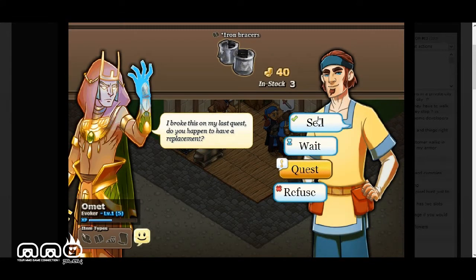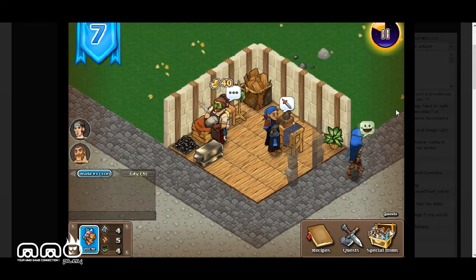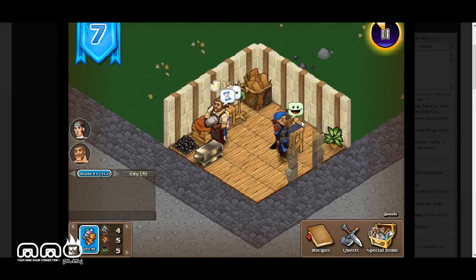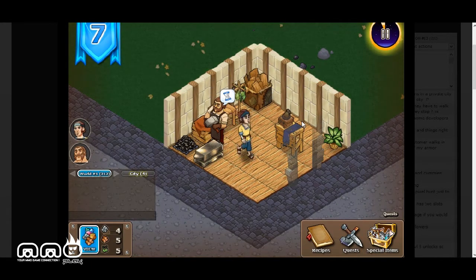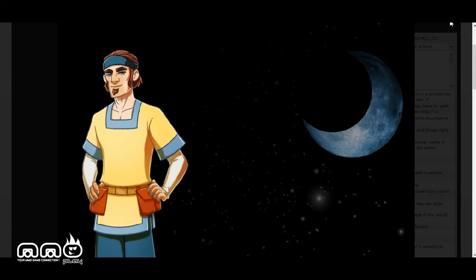Someone wants iron braces — we've got three left in stock, so we'll sell it to him and he walks away happy. Over here we have the day timer, which shows how long the day is. Once the timer is up, the day ends and it shows you a summary of your general profits and top items for that day.